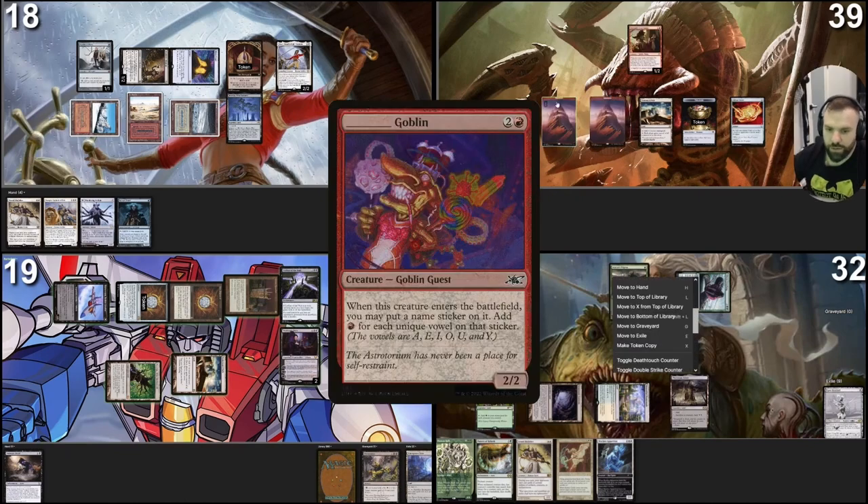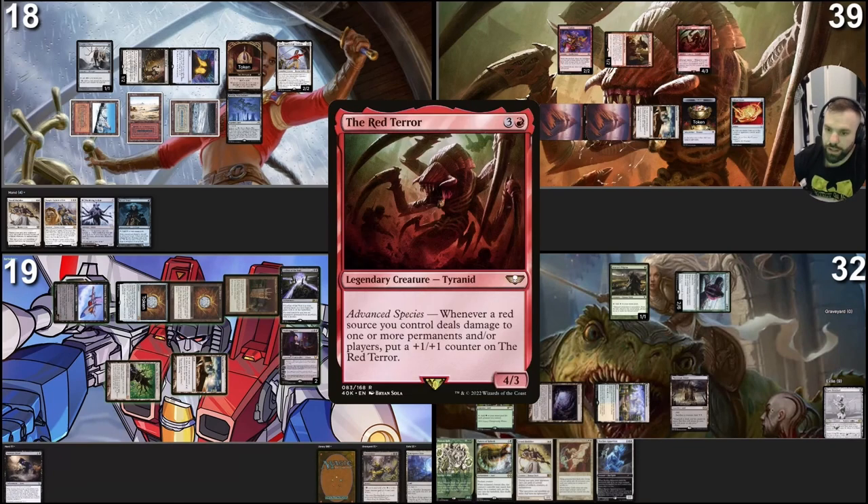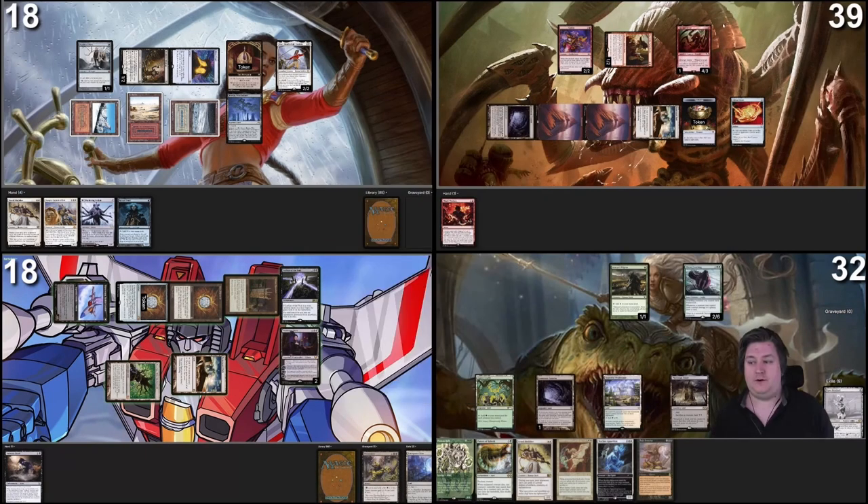I'm going to tap three mana and cast Blank Goblin. One of my stickers is Guacamole, so he becomes the Guacamole Goblin, which has five vowels — so I add five red mana to my mana pool. Then I tap my Homeward Path and recast the Red Terror. I go to combat — Death for one — and pass the turn.